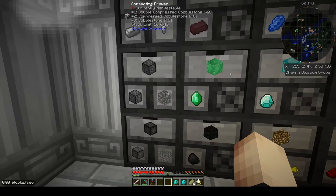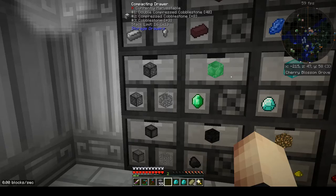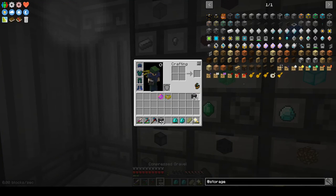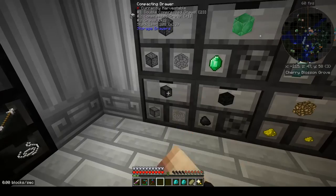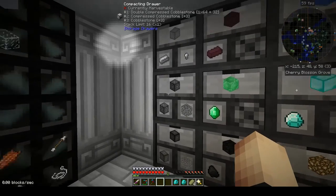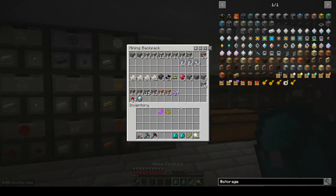I have 3,300 cobble in here, plus 368 compressed and 40 double-compressed — remember my bag automatically does that. All I have to do is come in and put it in there and it automatically fills it up. Here's my gravel down here — all I do is dump it, and it just automatically takes care of it. If I need to dump off my bag I just right-click and it dumps it all off. Pretty cool.